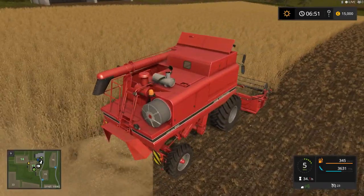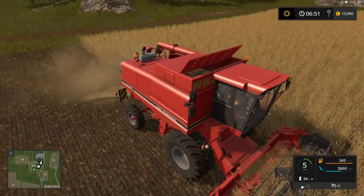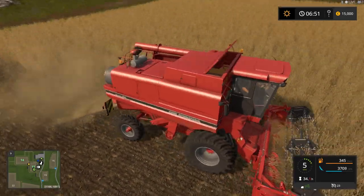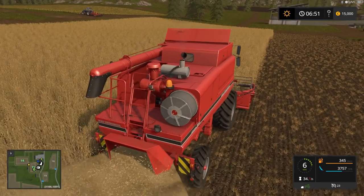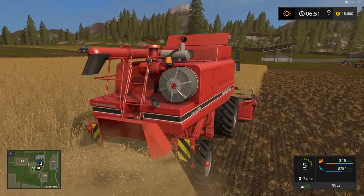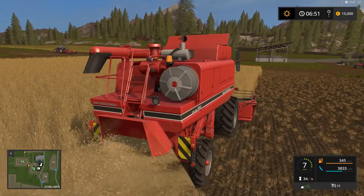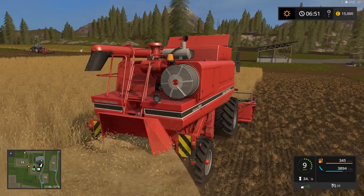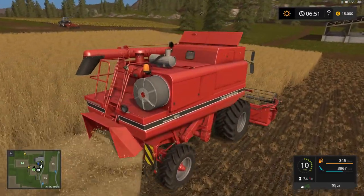I'm so used to playing Farm Sim 15 with the soil mod and the chopped straw — look, there's no chopped straw. I'm chopping up the straw and nothing's happening. It doesn't really matter because we couldn't do anything with the straw anyway. Look at how good that looks. I'm telling you in person, this looks great — it really looks better than the last version. Everything's so sharp.